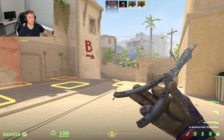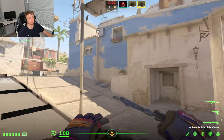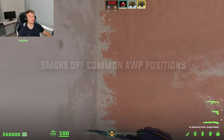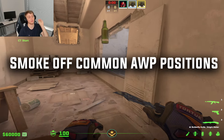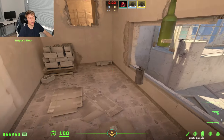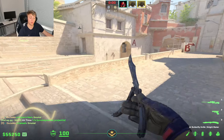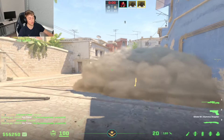Let's talk about ways we're going to counter AWPers and make sure they don't have impact in the game. The first thing I want you to do is smoke off common positions they're going to play. If you're playing against a really good AWPer on Mirage, for example, this means smoking off window and/or top mid. Throwing both smokes can give you the space to get out.